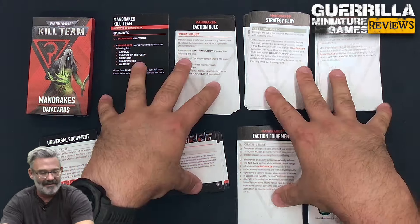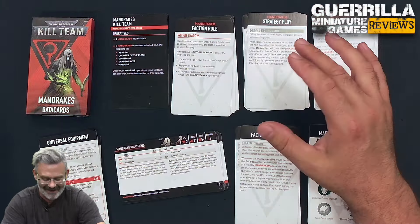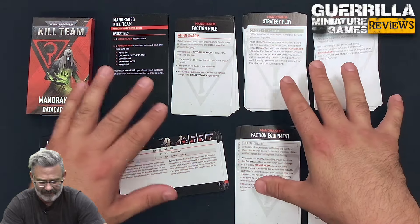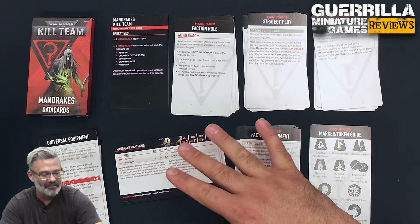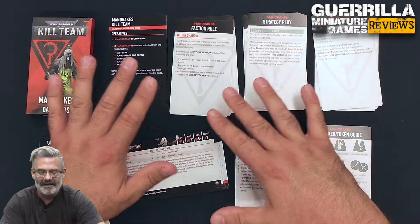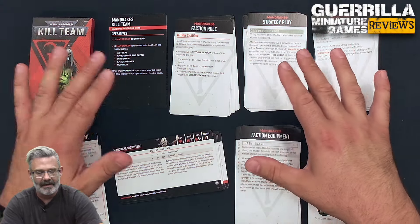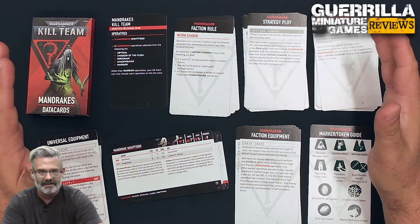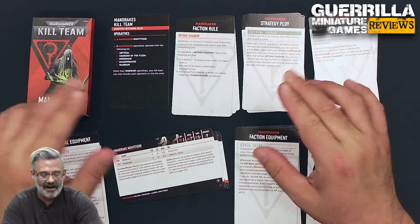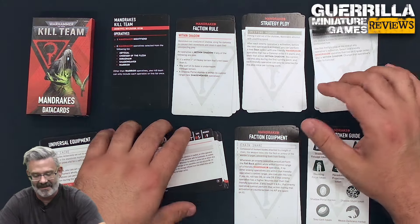I missed having these cards when I had to play out of the book — it was way easier to play with the card set and just have the information I needed in front of me as opposed to flipping back and forth through rulebook pages. I really hope they at some point release a data card set for the Hivestorm teams. Going forward with this edition, if we get two-player battle boxes, I'm hoping they come with cards too. They're super handy.